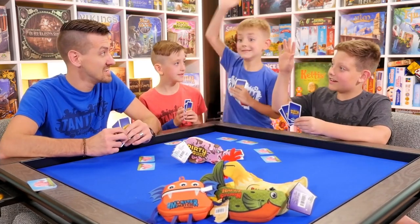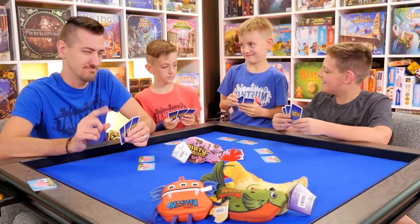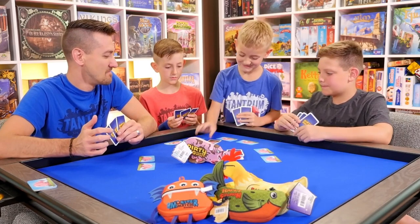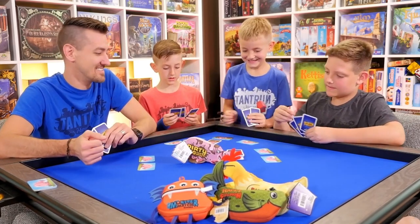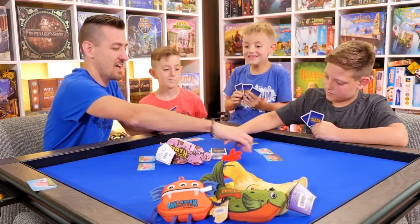Who wants to go first? Xander, you ready to go? Play one, then draw one. What are you going to do? I'm going to dirty my pig. He's going to dirty a pig — there it is, that's how you do it. I'm going to dirty a pig also. Pig dirtying action is happening fast.